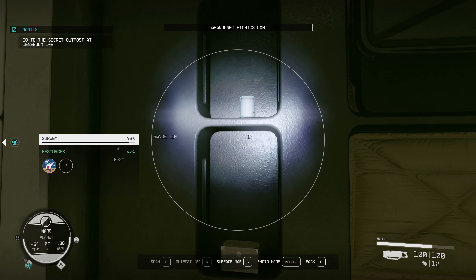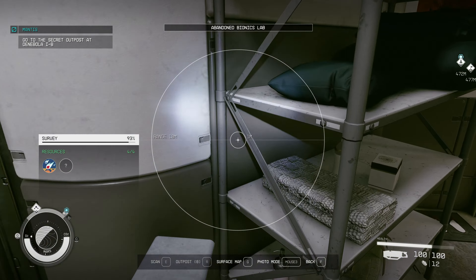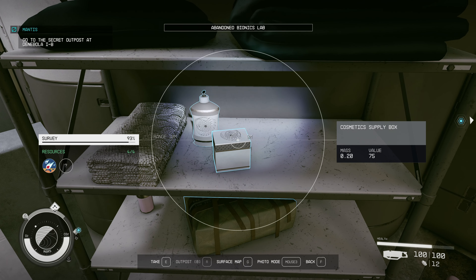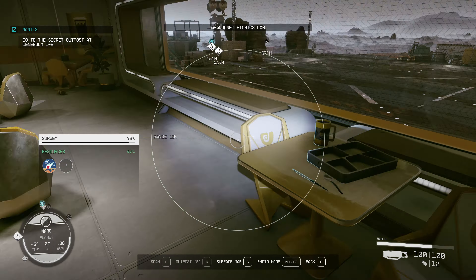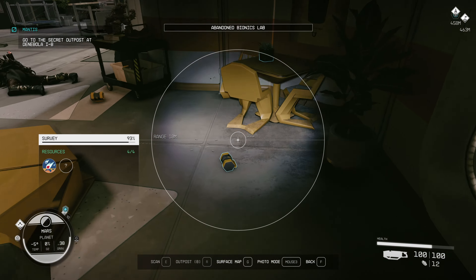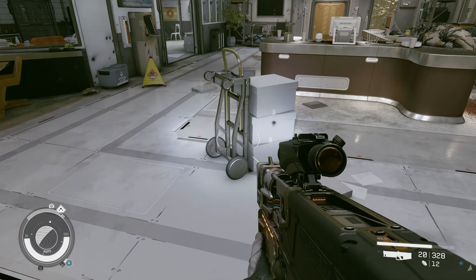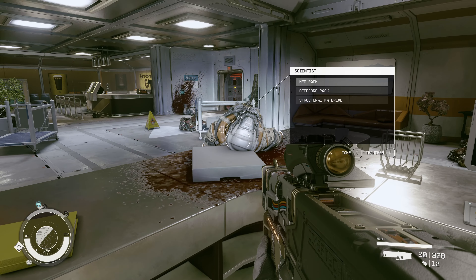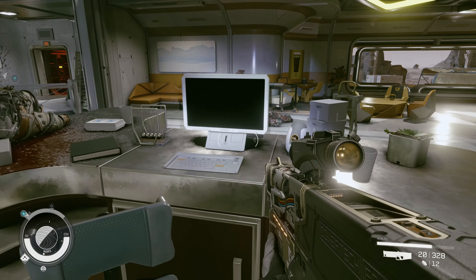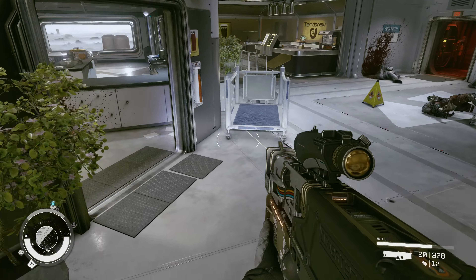Not seeing anything in this place — nothing that matters. I found a cosmetic supply box — I need cosmetics for suit modifications, but it doesn't say it's a crafting supply, so I don't think it actually counts. There weren't any really difficult enemies in here either — usually there's that one guy who's much stronger than the rest, and I didn't see that here.